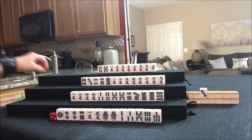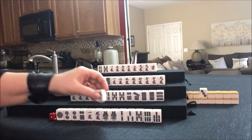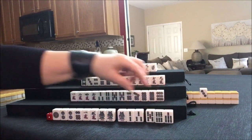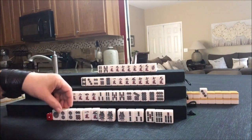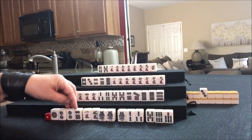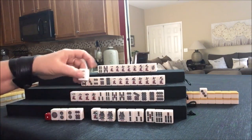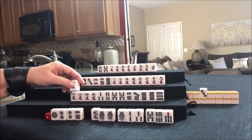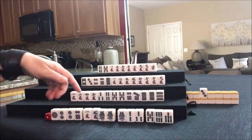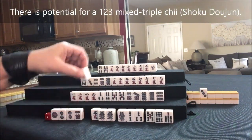We need cracks badly up there. One bam. Now we have a pair, a Chi, a Chi — these are isolated. We have a potential Chi and then these would be isolated. Let's discard the one crack. Actually, if we pair up these ones, we could do triple Pone. But that's kind of a long shot — let's discard the one crack.